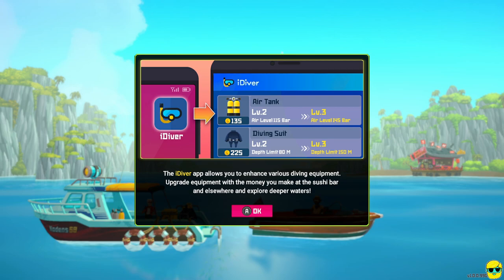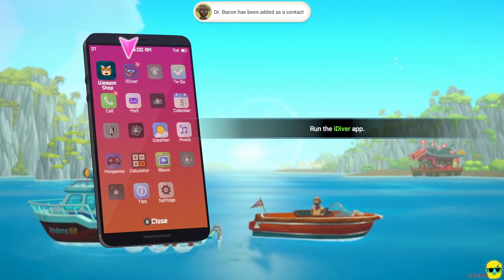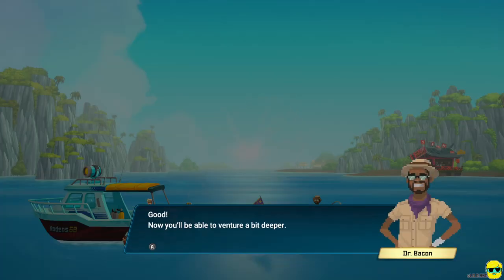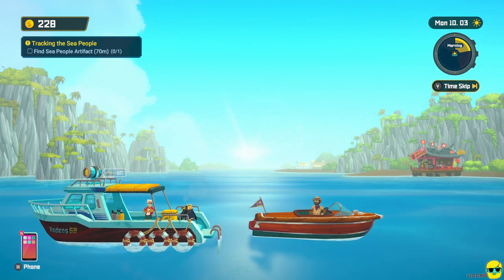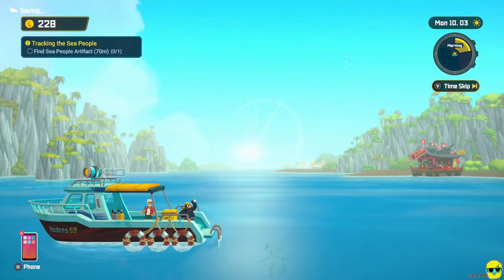Now you'll be able to venture deeper. Dr. Bacon says: 'Once you have enough money, use iDiver to enhance your equipment — you can enhance your suit, cargo box, and oxygen tank.' We are now at Chapter 1: Traces of the Sea People. We're out of the prologue. It's day 3, and we have a new quest — Tracking the Sea People — we need to find an artifact. I have 228 coins and can immediately do some upgrades. I upgrade the oxygen tank to give more O2 — now we're up to 115 O2. I upgrade the cargo box so viable weight goes from 9 to 13 kilograms.